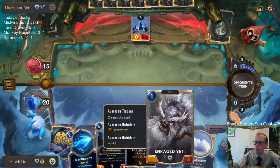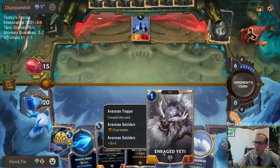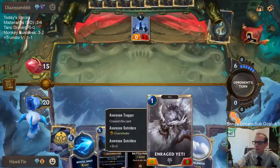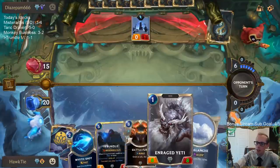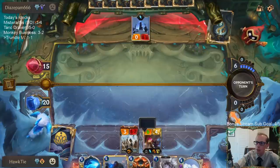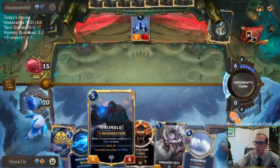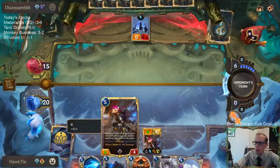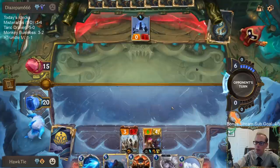If I spend this one mana on this I'm not really doing much with the rest — it's turn five, I have five mana, a five-drop, another five-drop, and a one-drop. So I think it makes the most sense to play one five-drop and then next turn play the other five-drop and the one-drop.